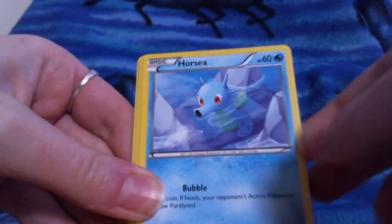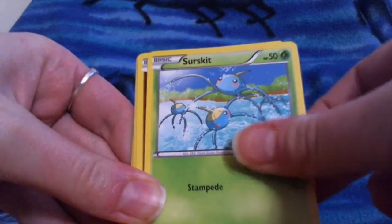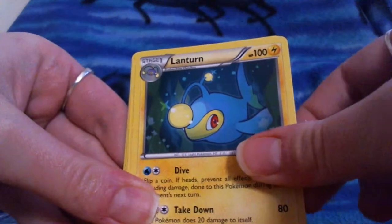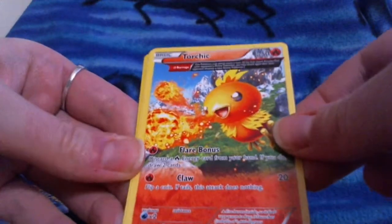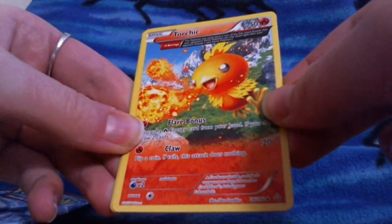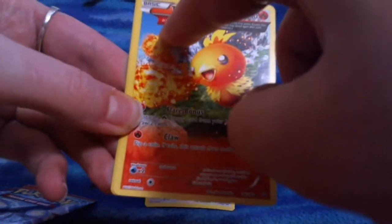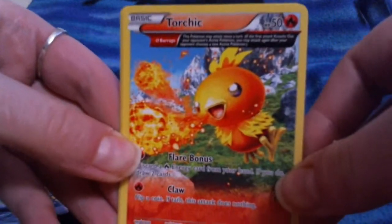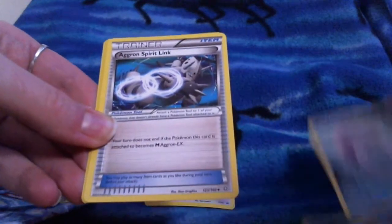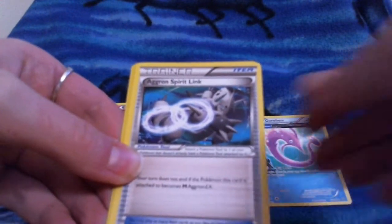Trapinch, Horsea, Corphish, Surskit, Marill, Lanturn. Oh, I found another one — it's a funny Torchic. They're like weird full arts with Alpha and Omega add-ons. But that's Torchic. We have the Aggron Spirit Link.